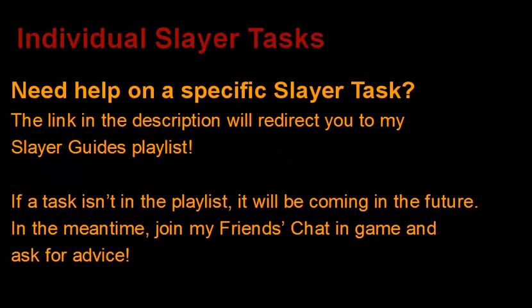If you need any help with Slayer tasks, I have a link to my Slayer Guides playlist in the description of this video. Not all of the Slayer Guides are done yet — there's still about two-thirds of the guides for tasks that Curiel assigns that are not done. I only make guides for Curiel because you're going to be spending the vast majority of your time Slaying using that Slayer master. It doesn't take very long to get to 75 Slayer, and everything after that is Curiel all the time. If the guide isn't in the playlist yet, it will be coming in the future. If you need any help with what to bring or how to get there, just join my friends chat in game. Thanks for watching, guys — I really hope you found it informative. I spent a lot of time researching for this guide. If you have any questions, just ask me in game and I'll reply as long as I'm online. Farewell.